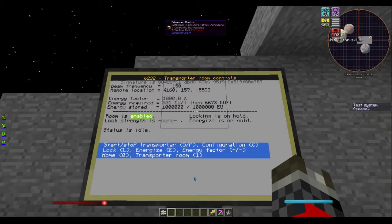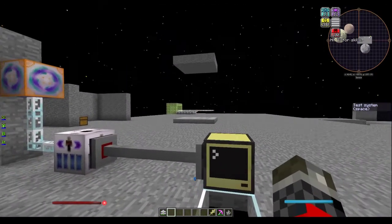There's a lot of information on this screen, but it's all fairly simple. The very top line in gray is your signature, which is a unique ID given to every single transporter. Below that is your beam frequency, which is the frequency of the tuning fork you used. Remote location is the location that the transporter is linked to — in this case it is that platform over there.